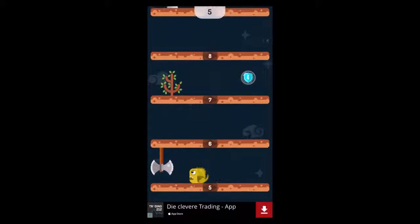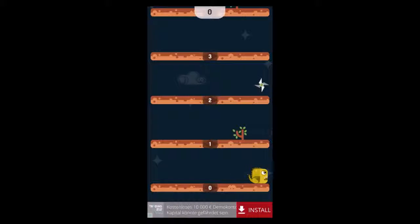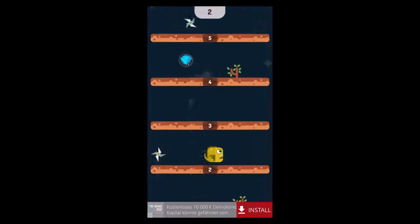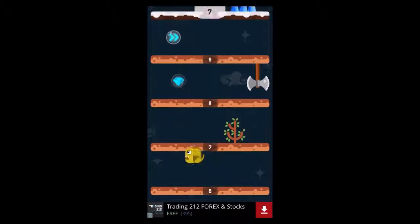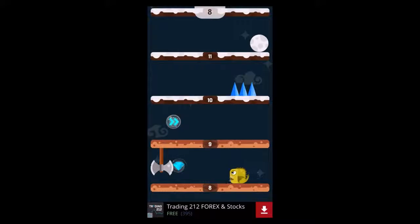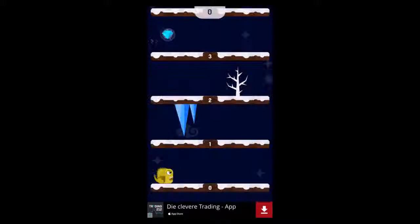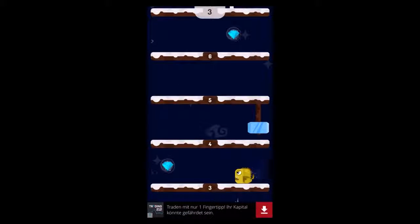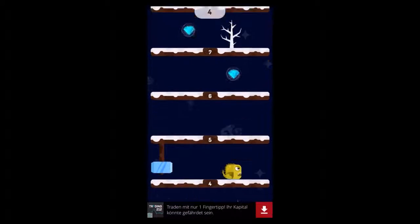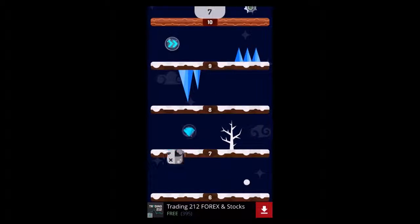This little monster moves itself from left to right and the only way to control it is to time your jump and proceed to the next platform. As you can see, there's a lot of stuff that you have to dodge: trees, spikes, balls, axes, and whatsoever.